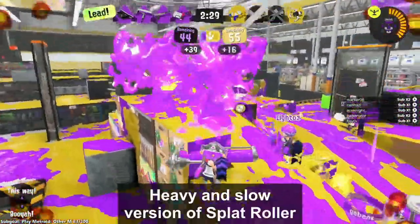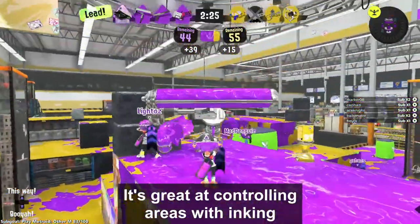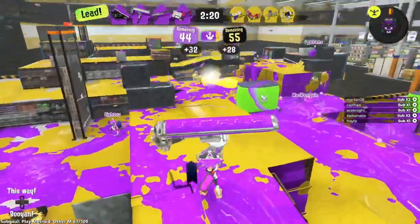Dynamo Roller is a heavy and slow version of a regular Splat Roller, but it's really good at inking areas, which is why Splat Zones in Ranked is my favorite mode, followed by Tower Control.